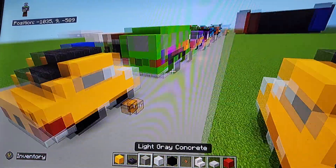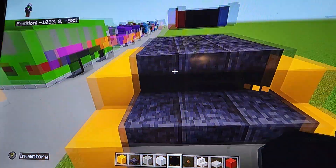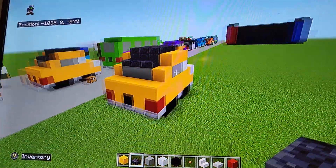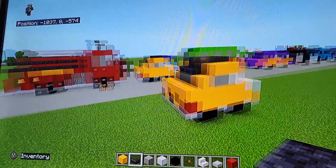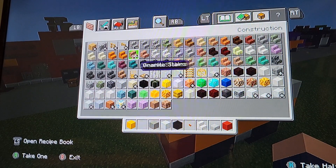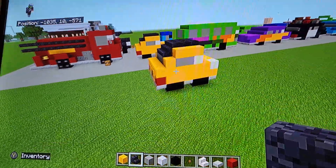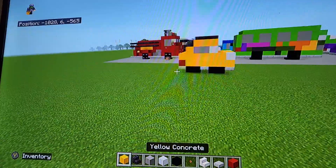Oh actually, underneath here you want to do black concrete — actually black stone would probably be a better idea. Yeah, that looks a lot better. You could also do stairs here — black stone stairs — actually that would look even better. Go ahead and grab black stone stairs and do that. Yeah, that looks a lot better, it's more smoothed out. And there we go, now it's done.